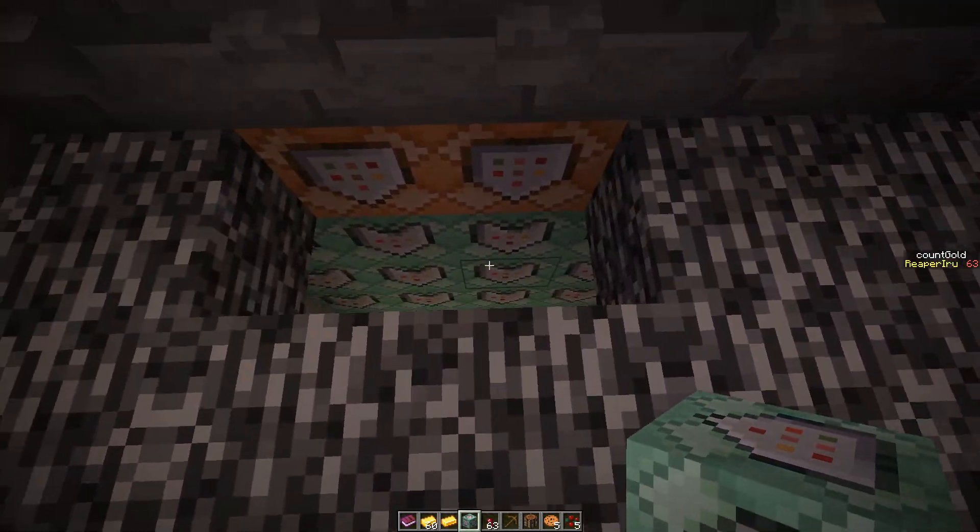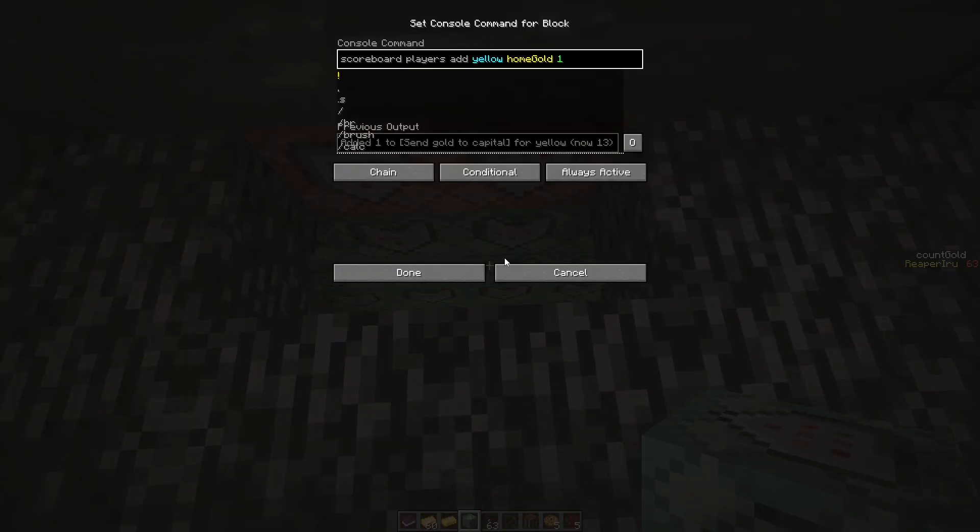So we fix this. What else happens? Of course we give 'home gold', which is the score we keep track of for gold points. We add one point — added one to 'send gold to capital' for yellow.